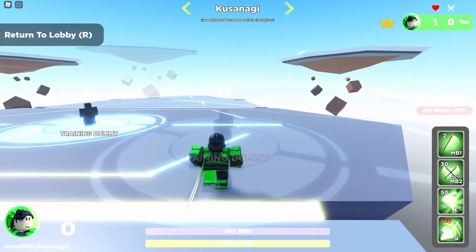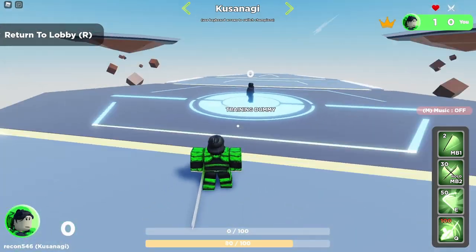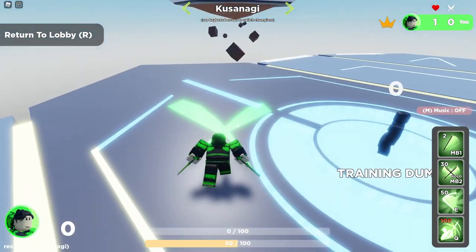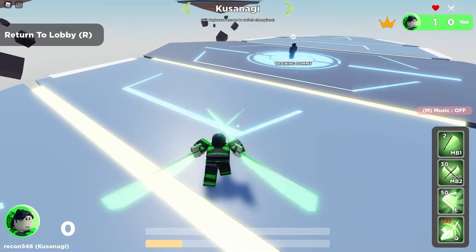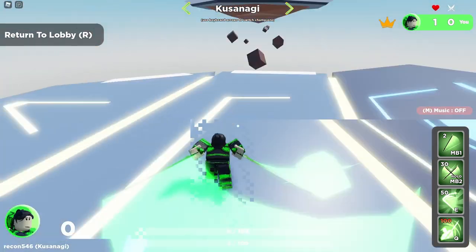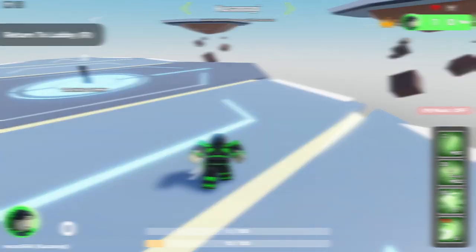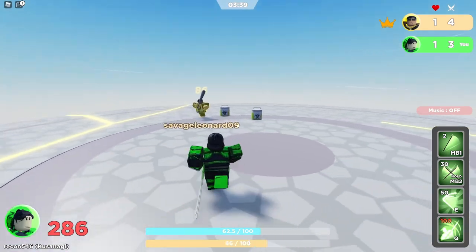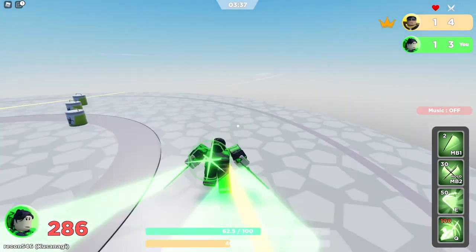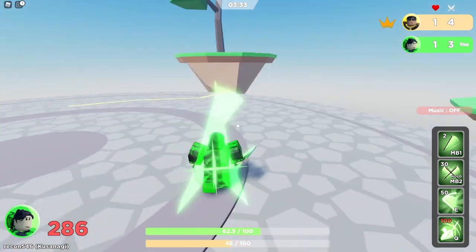Next up is her special. Right click to dash and release a swing in front of you. You can turn while dashing. If you hit someone with it, it'll deal 25 damage and knock them back. The knockback depends on how much damage you've taken. This move allows you to be aggressive, but also allows you to play hit and run. For me personally, I like to take the sissy route.